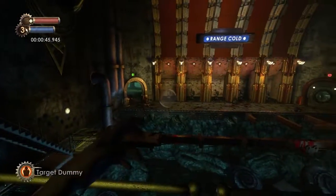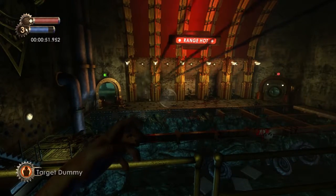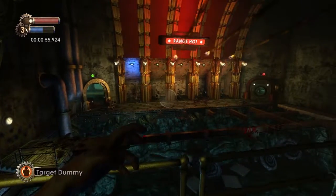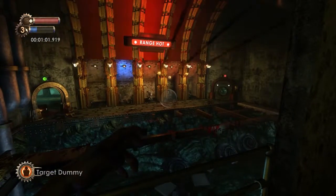Once we get Target Dummy, we are just going to have it target those turrets down there — the Machine Gun turrets. The Rocket turrets will target the Machine Gun turrets. Once we get them, you can actually do this a bit faster. I found that as soon as they shoot the second time, just put it on the next one. That way you're optimizing your time.